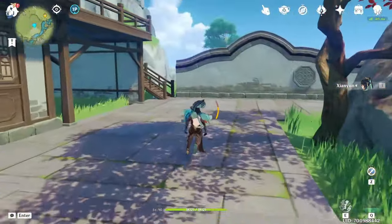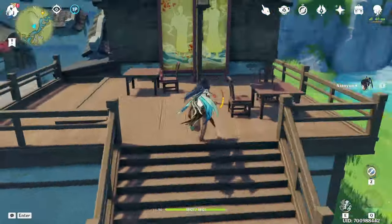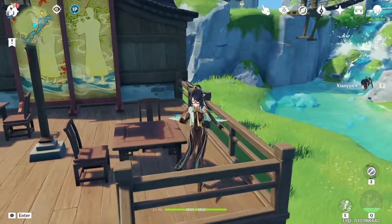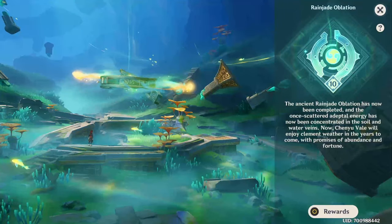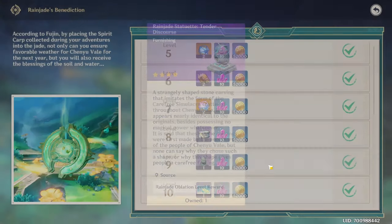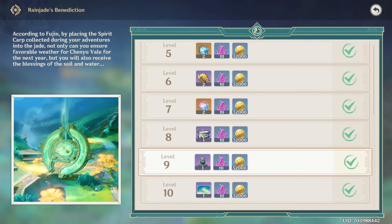The garden in front of the watchtower is my favorite, with the lanterns and different heights, but the old statue sitting on a rock is also a cool touch. You can get the old statue by completing the Fujin storyline in Chenju Vale and leveling up the rainjade oblation using spirit garbs.